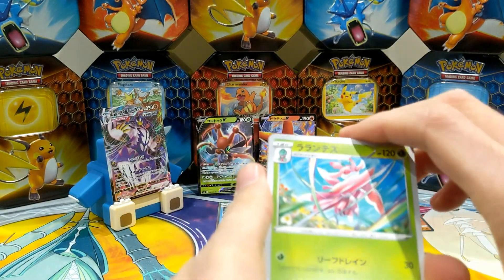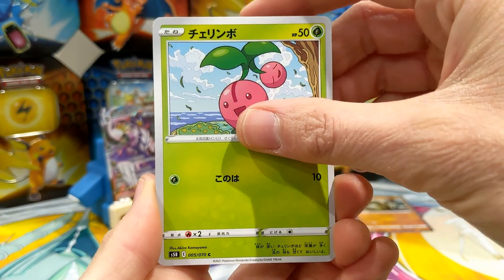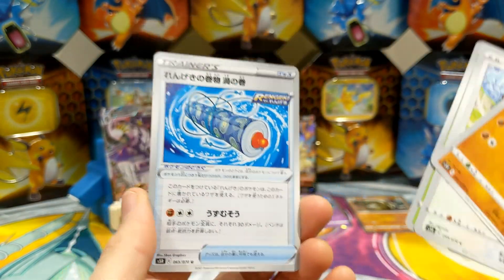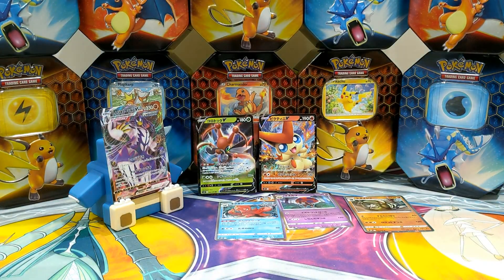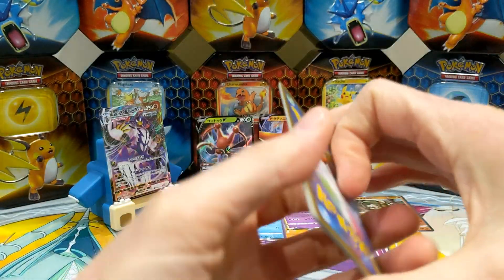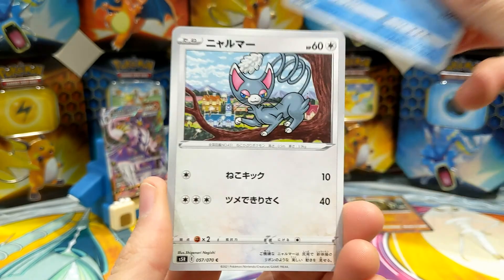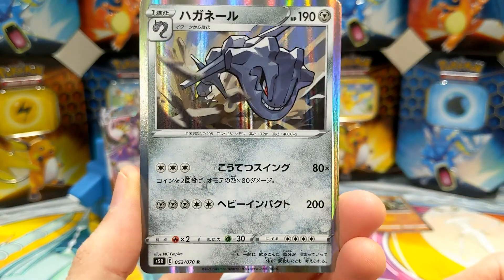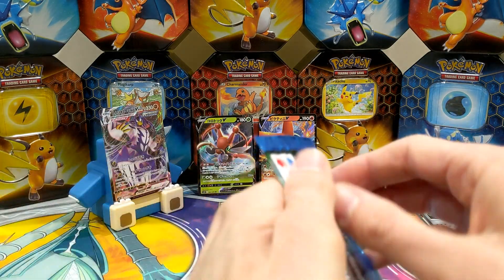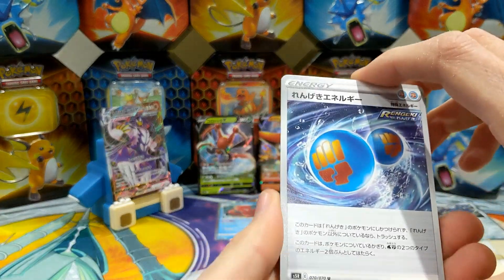Nearly halfway through the packs. Energies. Glameow — oh look at that, Steelix! That's a cool Steelix, isn't it? He's charging at you with his head. So sometimes you only get holos, sometimes you get nothing, sometimes you get decency, sometimes you get some good cards. Still to find the secret rare. Fighting water energy. Carnivine — oh look at that, carnivine! Luxio — there we go. On to the second half.